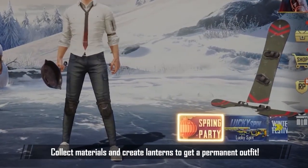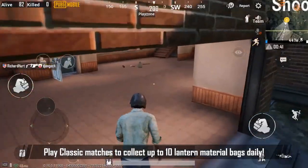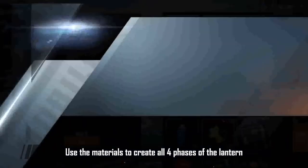Spring Party is here! Collect materials and create lanterns to get a permanent outfit. Play classic matches to collect up to 10 lantern material bags daily. Use the materials to create all four phases of the lantern.